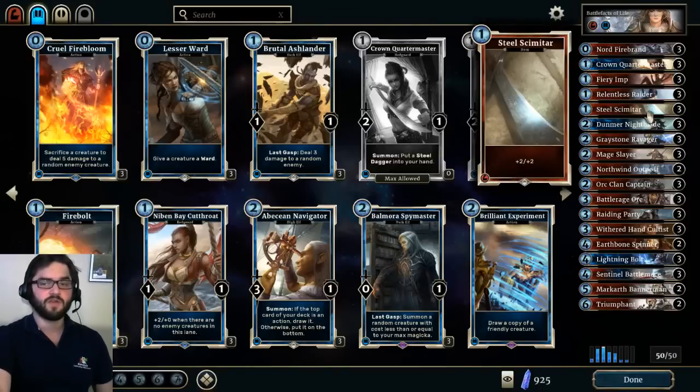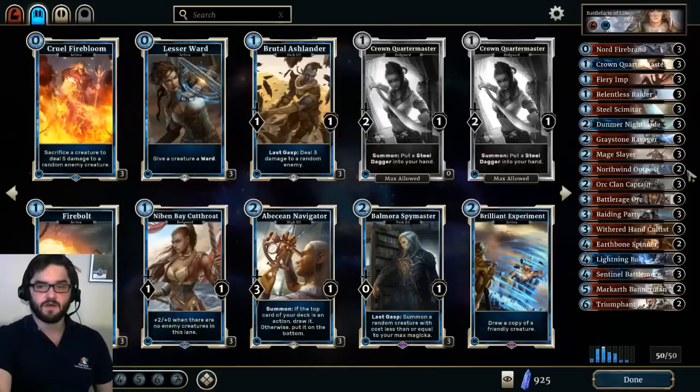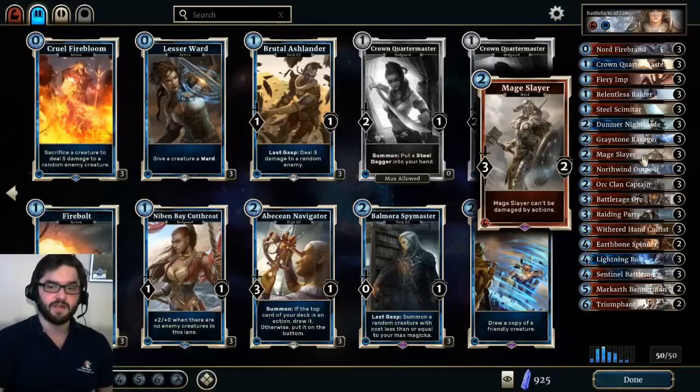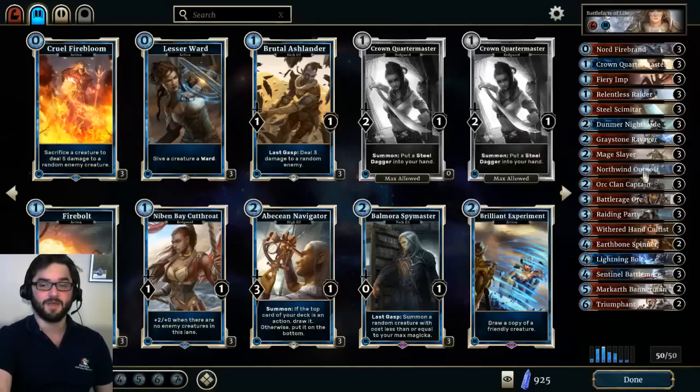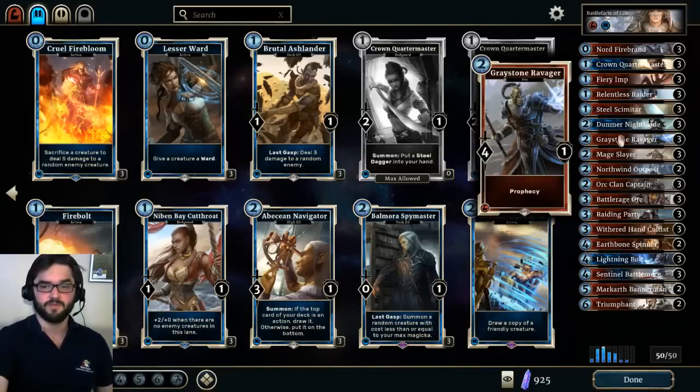Steel Scimitar does require you to have a creature on the board, but combining it with Nord Firebrand tokens provides some extra reach. A really great play to keep in mind: if you slap this on a Mage Slayer, the only answers your opponent has are finish-off type effects or creature removal. If you place it on a Withered Hand Cultist — say you have the Magic Elixir on turn three, you drop the Cultist, then drop a Steel Scimitar on it against Mage — they're going to be very hard pressed to remove that creature before you can kill them, making their Piercing Javelins cost two more, which is absolutely huge.